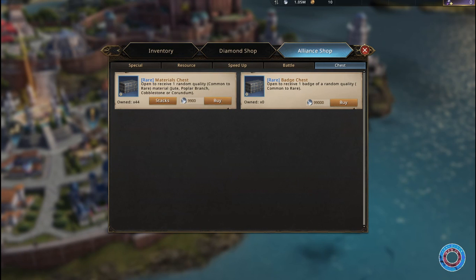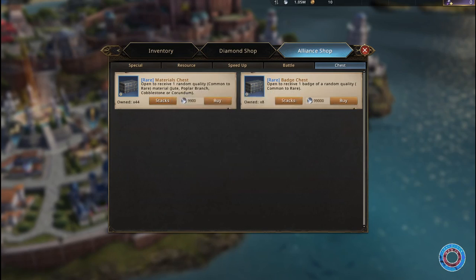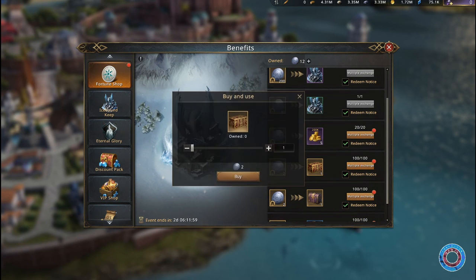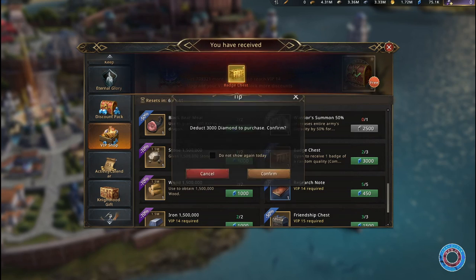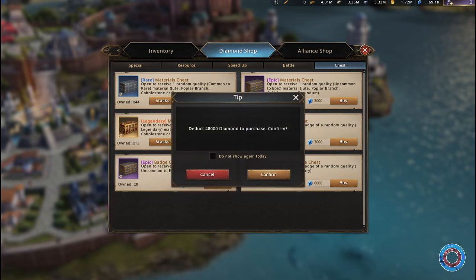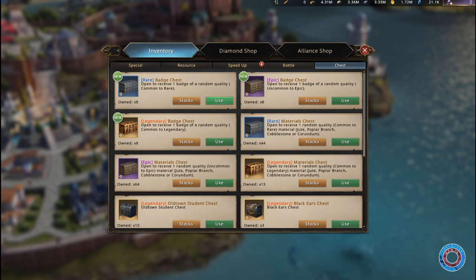Currently we are in a very good position to test buying 8 badge chests of each type — legendary, rare, and epic. Let's go to the alliance shop and buy 8 rare badge chests from there. Then we're going to the event to buy 6 legendary badge chests, and we'll get 2 more from the VIP shop. Next we rush to the diamond shop and buy 8 there as well, which cost us 48,000 diamonds. This means we have 8 badge chests of each type.